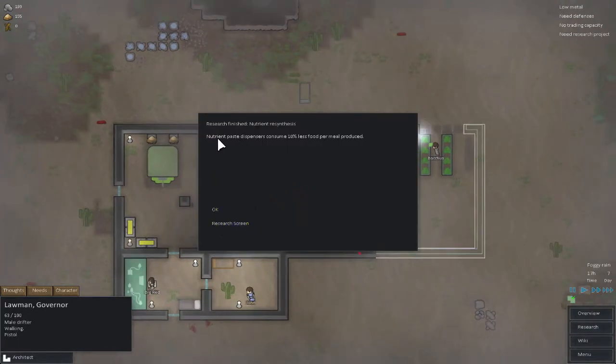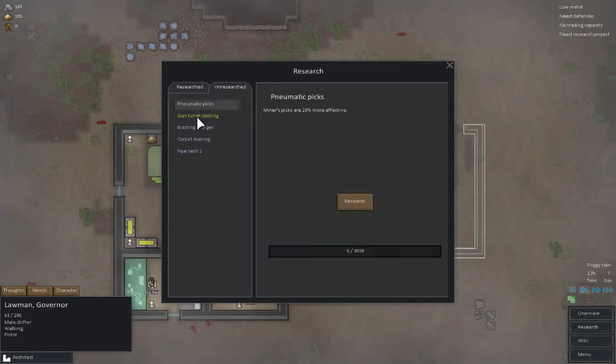Oh, this is new, right? I'm pretty sure it didn't say the description of what research you completed right there. I think it just said research finished - nutrient resynthesis - and didn't have this 'nutrient-based dispensers consumed 10% less food' blurb. I'm pretty sure it didn't have that before, but I might just be remembering that completely wrong.